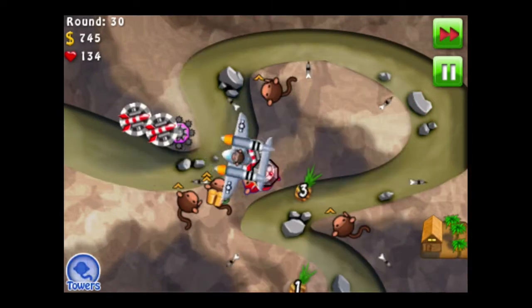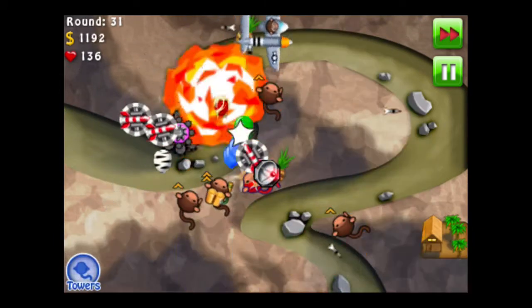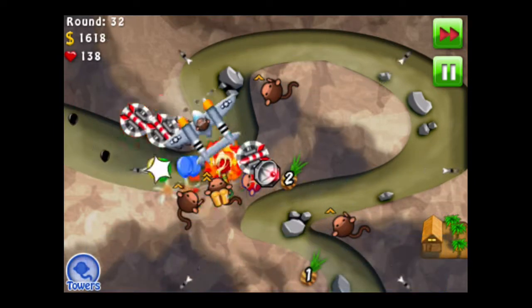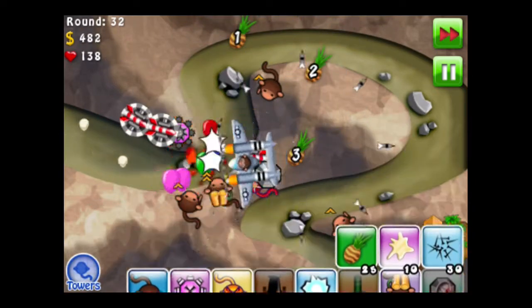We're going to get a Monkey Beacon right here. That'll give range for all the towers. I'm going to give it a wider influence — now I need to wait for Jungle Drums. There we go. And I'm going to give it a Sonar Beacon in case the plane couldn't reach some.